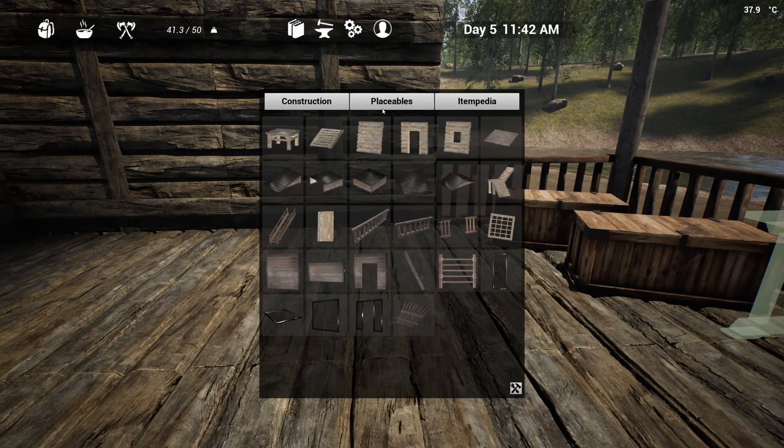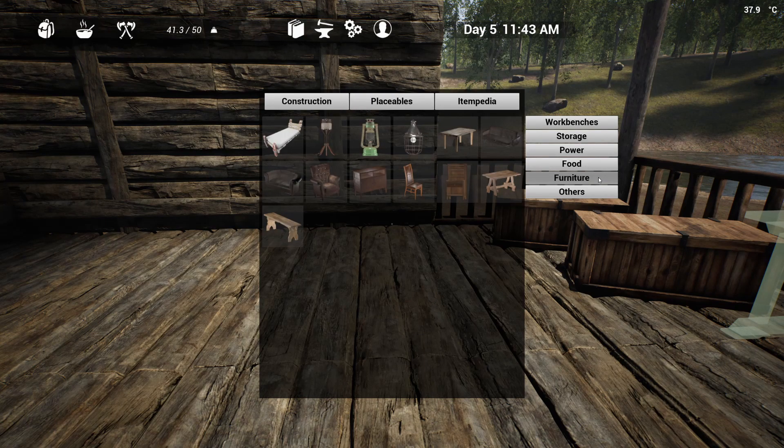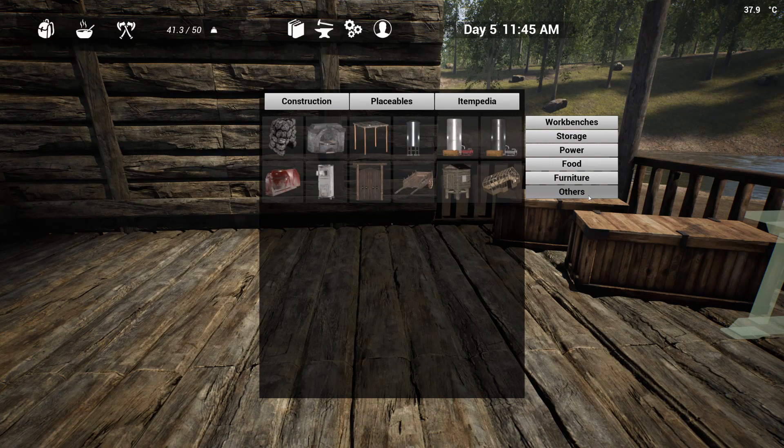What else can we build? Furniture — ooh, armchairs! Nice. I want to build one of these. We'll go put it down.